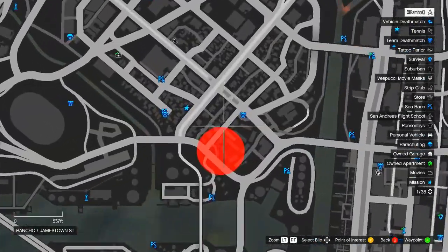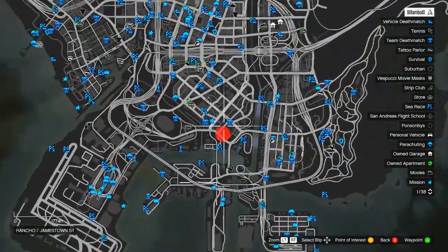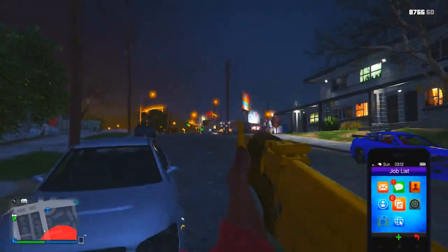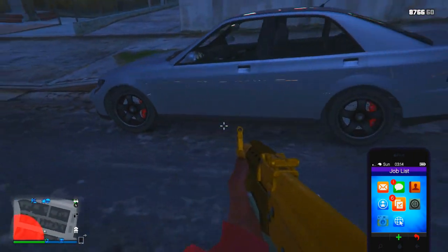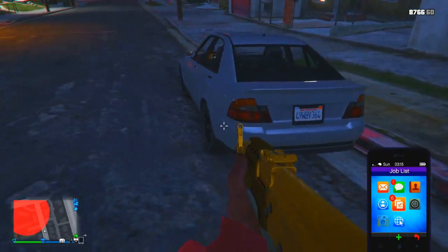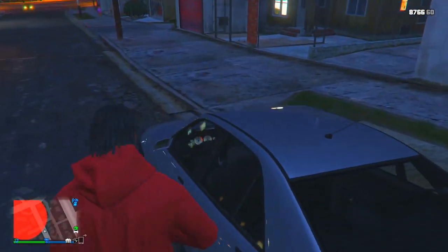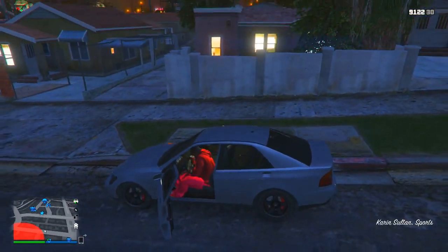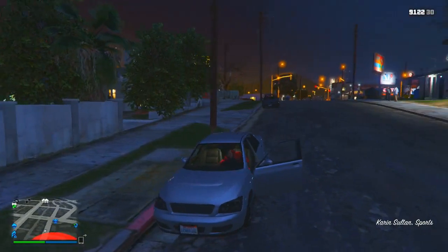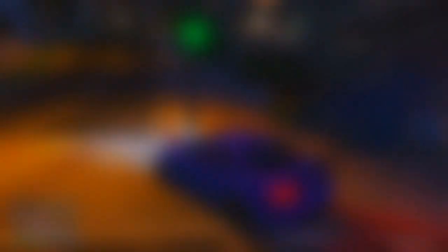Now I'm going to be showing the location where you can find this vehicle on the map. You guys want to go all the way to this location, and the vehicle will spawn either with someone driving it randomly or parked right here on the curb as we can see. Once you see the car, go ahead and steal it, then drive it towards your garage or take it to Los Santos Customs and start the modding process.